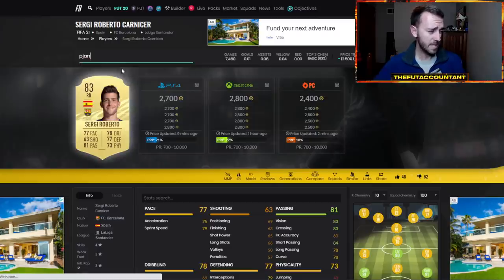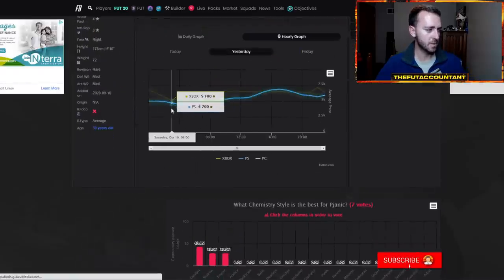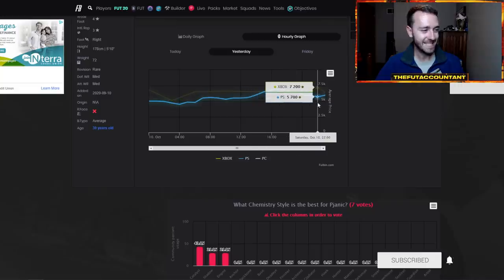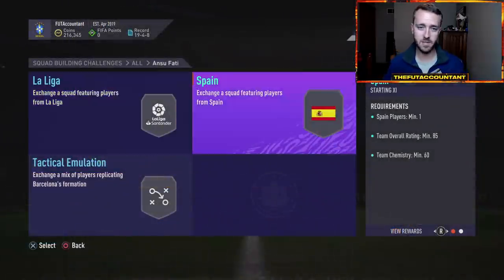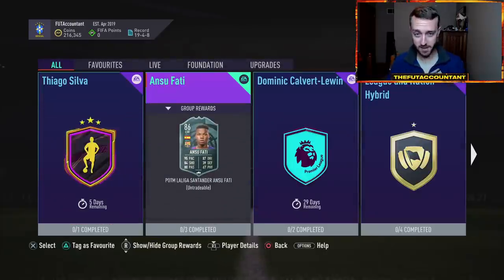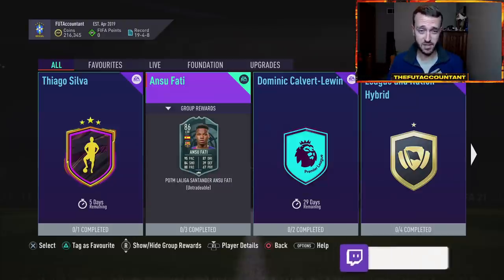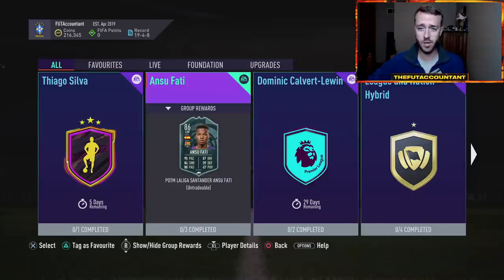Pjanic was another one — he was 4,000 coins, went up to 6K, dropped to 5.7K and is kind of chilling there now. Even this card didn't go up too much just because I don't think there's enough hype and demand for this SBC. But this is going to be very helpful for those of you making coins off SBCs in the future. Anytime they release a Player of the Month or player SBC — whether out of the blue or announced in advance — there are definitely ways to profit because the market moves around SBCs, and there are tons of these coming out this year.